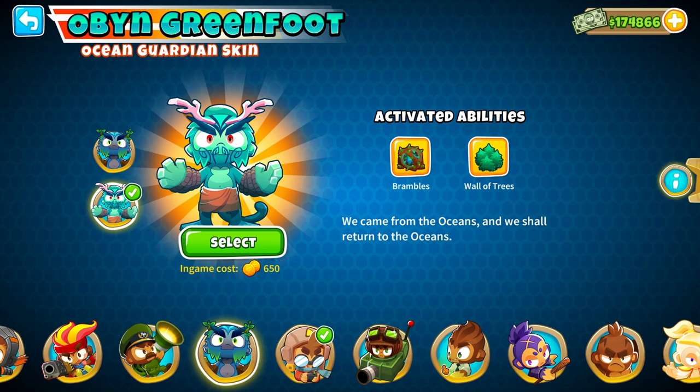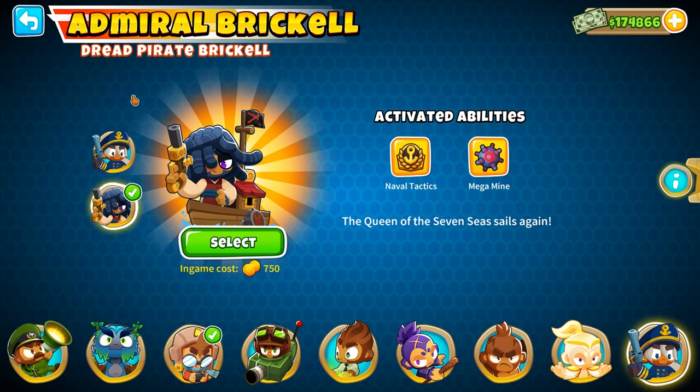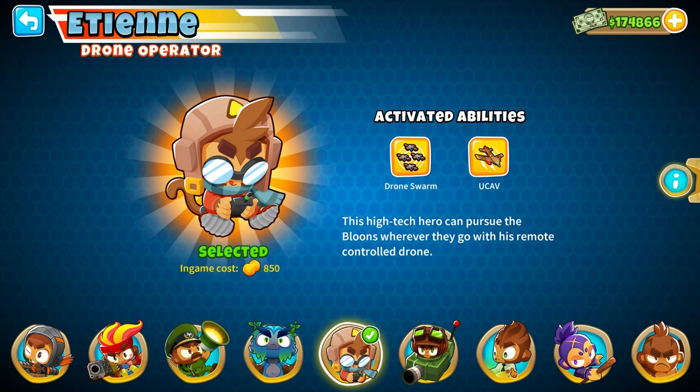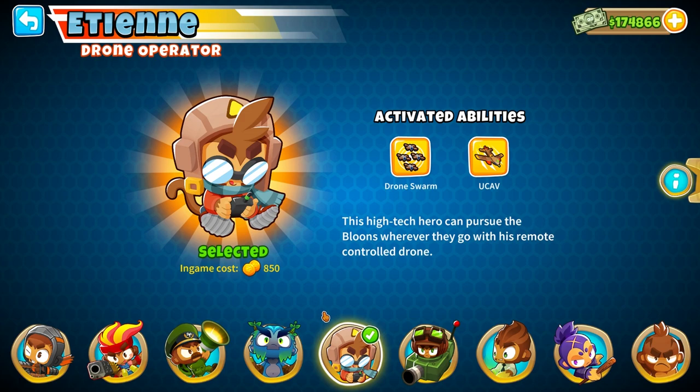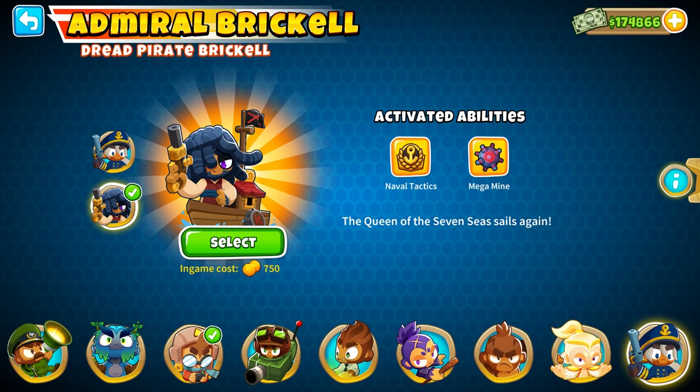Brickle is better on water maps, but we all know Brickle is useless on ground maps. If you are thinking about whether to buy Etienne or other 5,000 monkey money heroes, you should buy heroes in this order: first Ben, then Etienne, then Brickle, then Zora, then Pat, then Izzini, and Churchill in between those two.